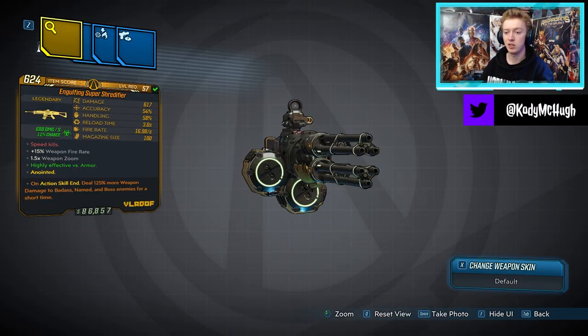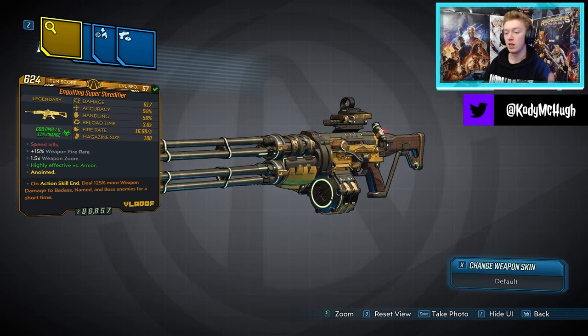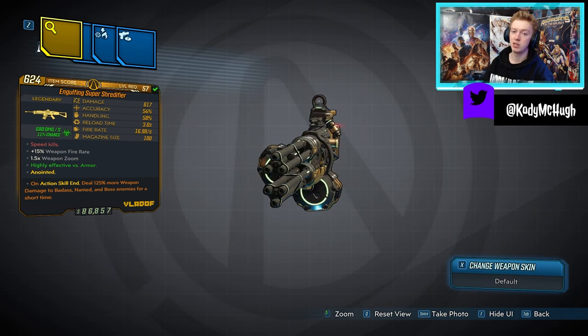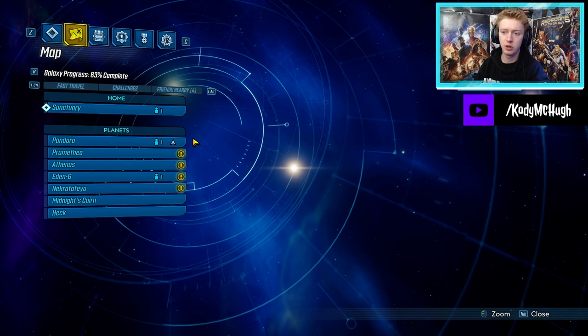Next we have the Shredifier Vladof Assault Rifle. This can come in every elemental type including non-elemental. It comes with anointments and drops in the world drop system, but if you want the dedicated drop spot you can get it from the Raging Titan in the Slaughter Shaft.